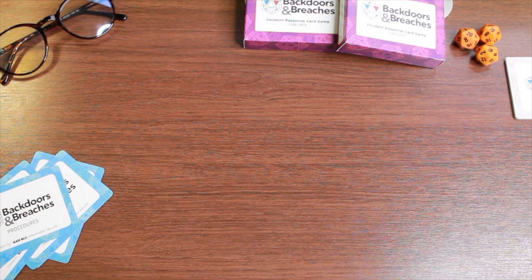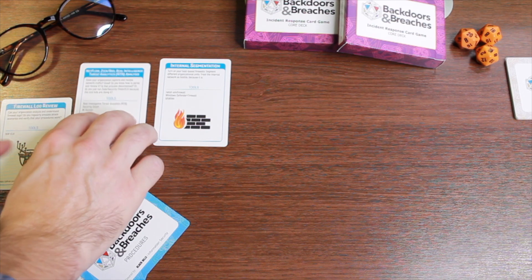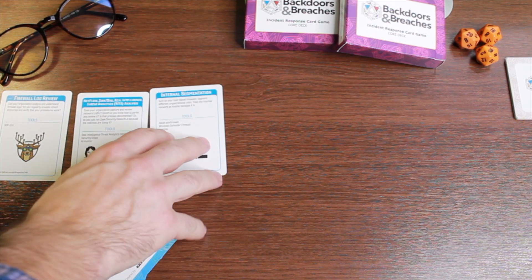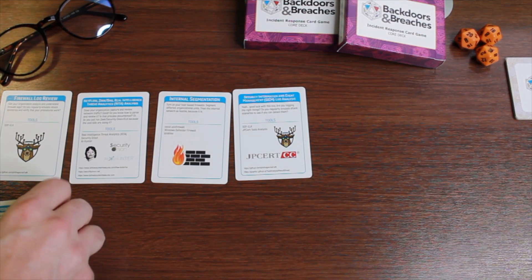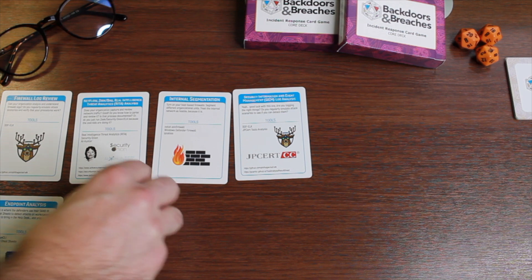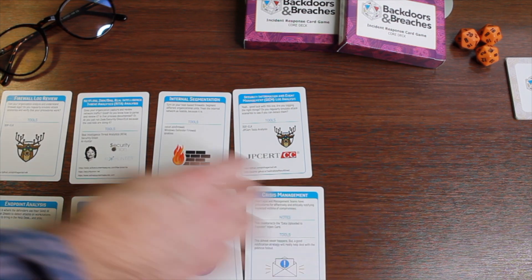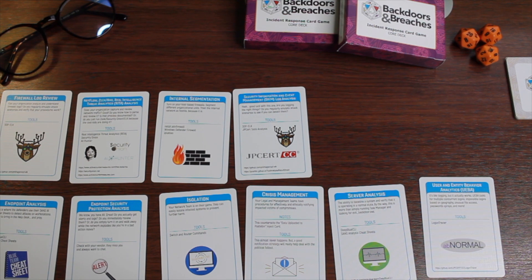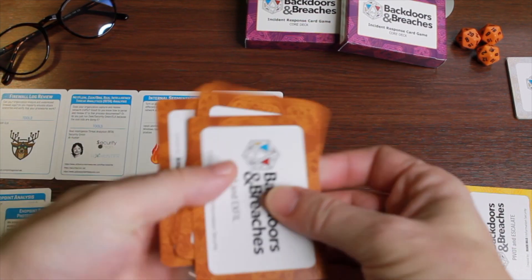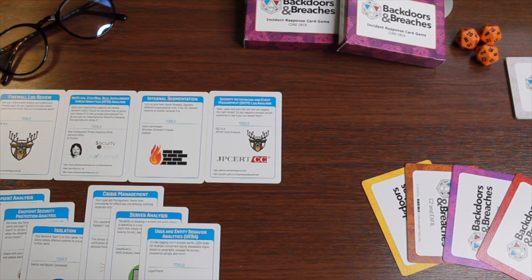The way the game plays: the Security Operations team is issued four cards, selected randomly from the collection of procedure cards. The rest of the procedure cards are available to the Security Operations staff, but for the four cards they select, they get a bonus multiplier when they roll. The Incident Master can randomly draw one of each of the four scenario card types, or if you want to test a specific scenario, can handpick the four incident type cards to establish what that incident looks like.